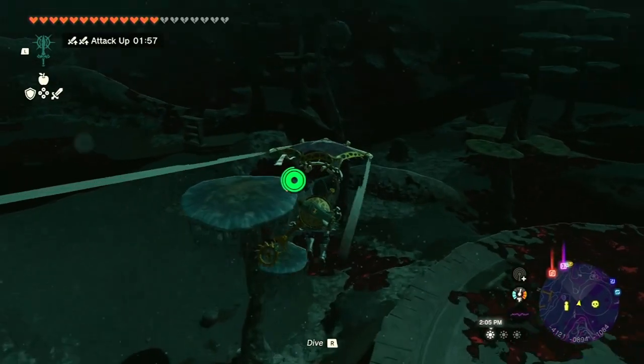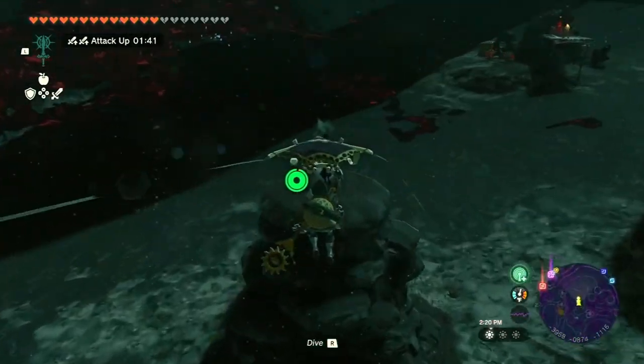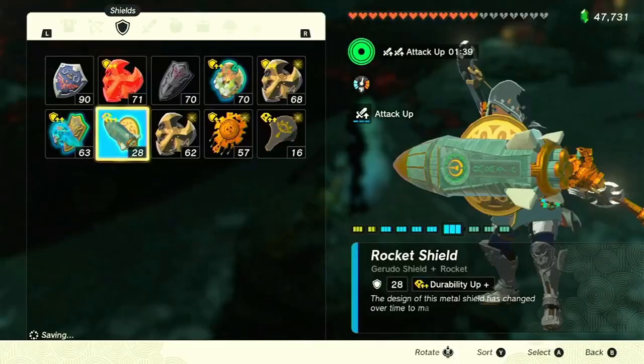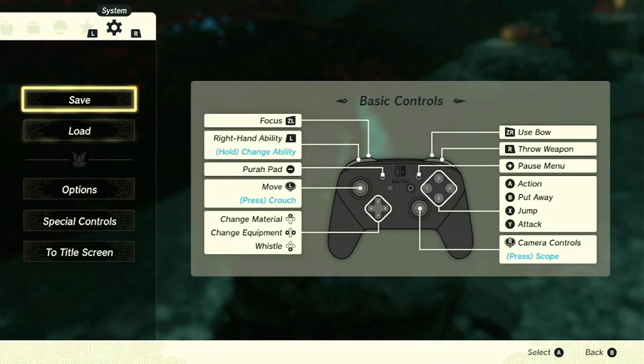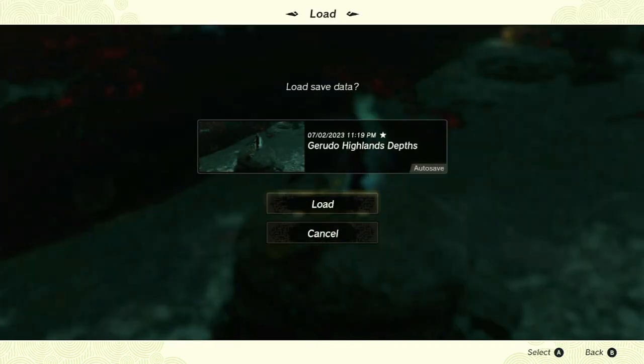While the exact conditions for the sparkling Royal Guard's Claymore spawn are still uncertain, we've uncovered some intriguing clues. Level scaling and the number of defeated enemies may play a role, but more research is needed. Regardless, make sure to track the Claymore in your Compendium and keep an eye out during your adventures in the depths.